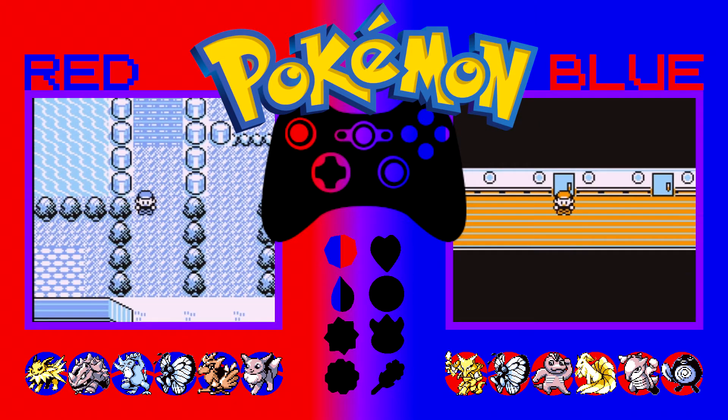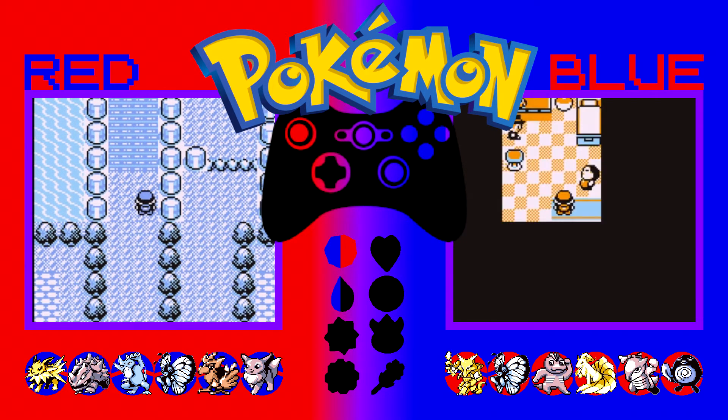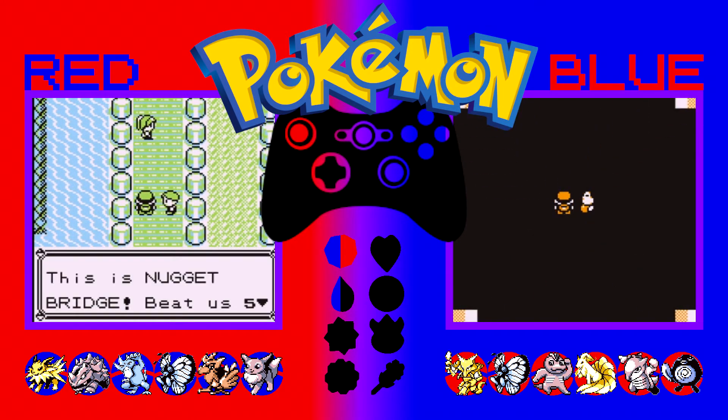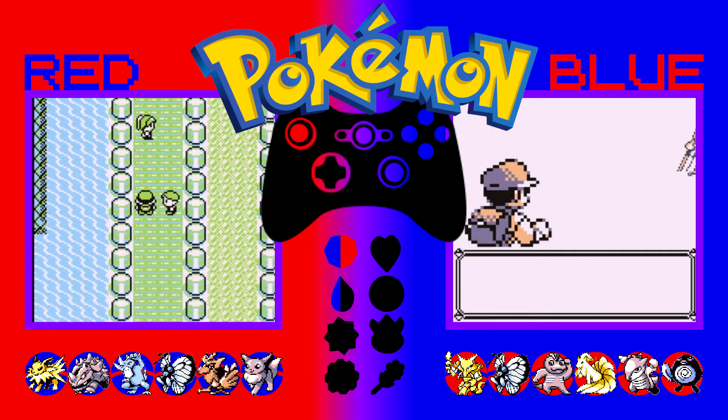So we have Nugget Bridge on Red and the rest of SSN on Blue. This is the Snorlax Dude's Room so there might be a battle in here — yeah, there's two battles in here. So we'll battle in there and we'll battle out here. Check out what I've fished up — this is Nugget Bridge. Beat five trainers and win a fabulous nugget. I think you got what it takes. Is it, by any chance, a pair of nuggets?